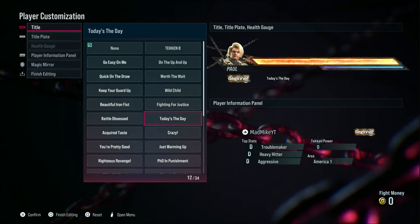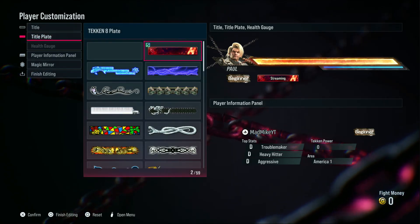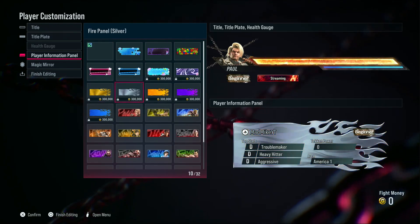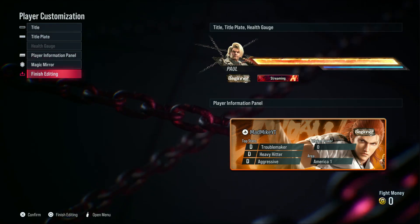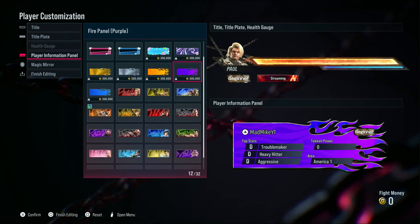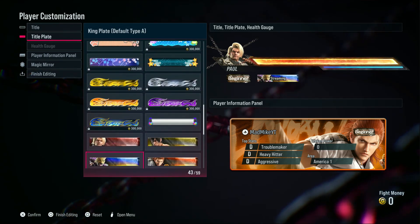In the player customization, first off we can edit our title and they've got a giant selection here. I'll go with 'Streaming' since we're a streamer. I actually already like this — it looks good. I like the 8-chain health gauge. I don't have anything unlocked for that but it'll be nice. The player information panel — I really do like the fire because it seems very 2005-ish to me. The title plates have an excellent selection just to start off with. Tekken 8 is not pulling any punches.